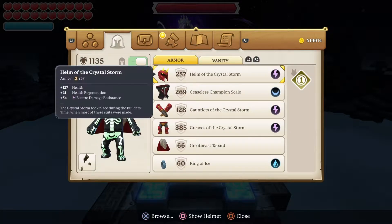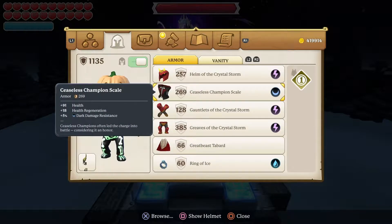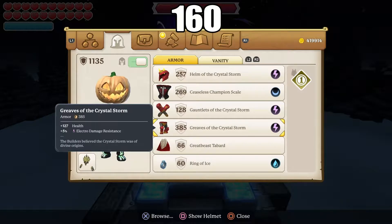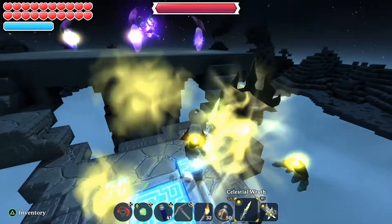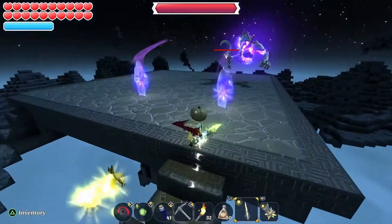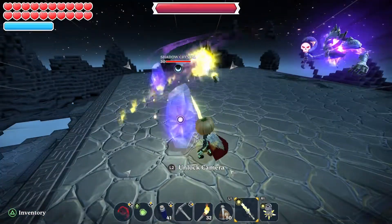Let me see how much we have: 121, 139, 150, 172, 172, 172 health regeneration. We're going to test this — do the health test first and see how much damage I can take.